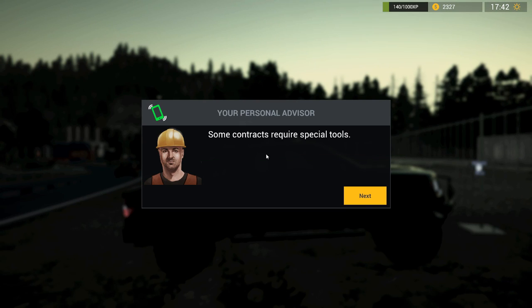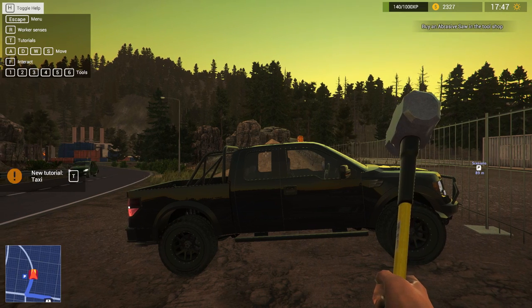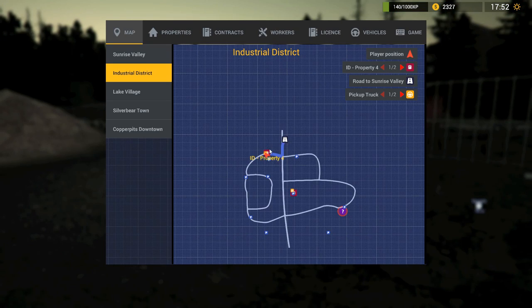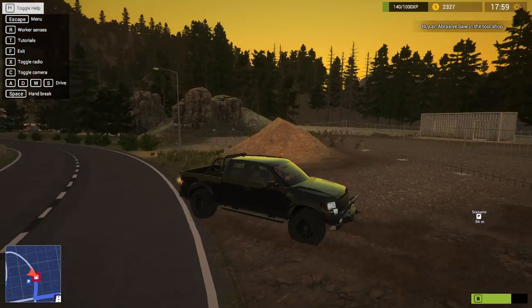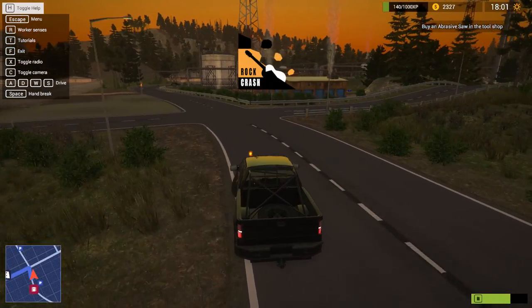It's Jim again. Some contracts require special tools — follow the waypoint to the shop and buy an abrasive saw. By the way, you can just take a taxi to any location previously visited — just open the map and click on an unlocked location. So road to Sunrise Valley, Property 2 — we haven't been there yet, so we need to drive there first. That's the scenario — I'm guessing that is the shop. Let's go! Let's have some music — Rock Crash.